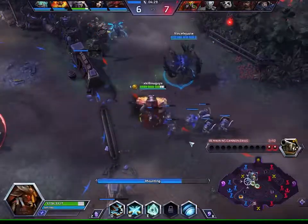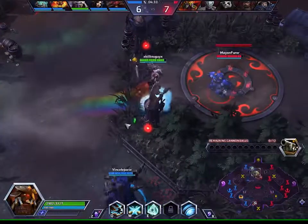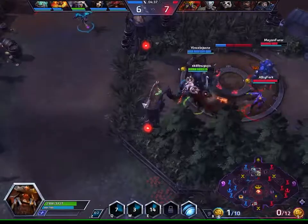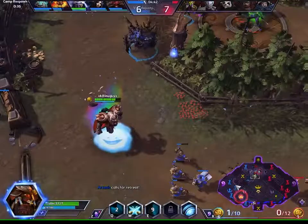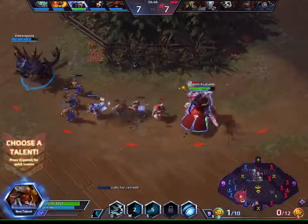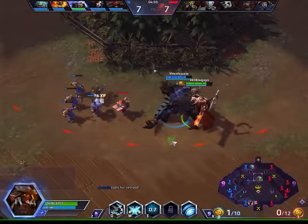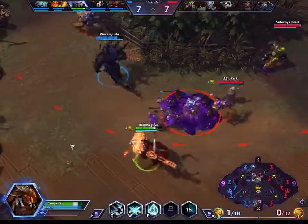I wonder if we have enough to turn in — the whole team died except for me so I don't think we do. I'm the only one with coins now. I'm going to go for Phase Prism — it slows enemies — that should help our team focus the people that we swap in.